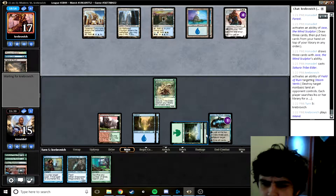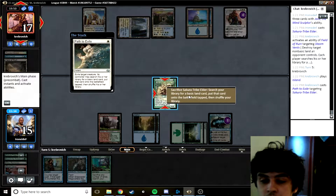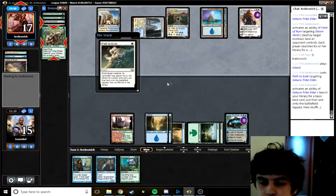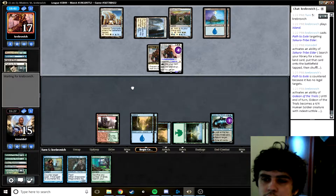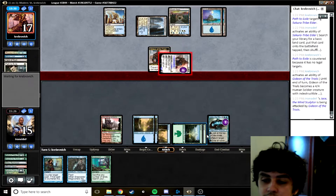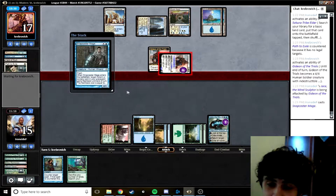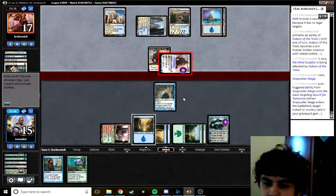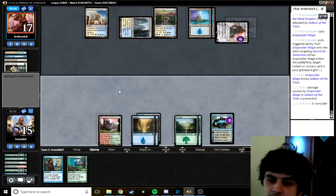Opponent could wake up Celestial Colonnade to kill Jace, but that seems bad because I think we can kill them at five or seven lands. If they wake up Colonnade, Path to Exile — I guess Jace is gone. I'll sacrifice him. I think I have to get a mountain now — or actually one more island. I can block with Snapcaster Mage if I want. That made it better than a Brainstorm probably. Let's block the Gideon — I'd like one more Brainstorm. Opponent kept in Path to Exile, which is odd; I guess he doesn't have enough good cards to bring in.